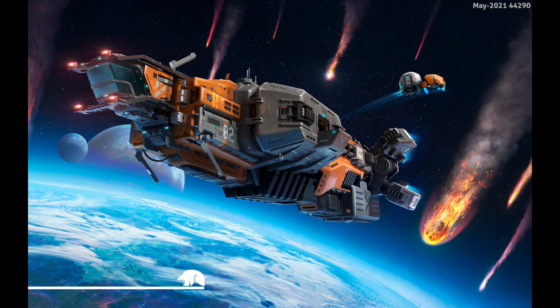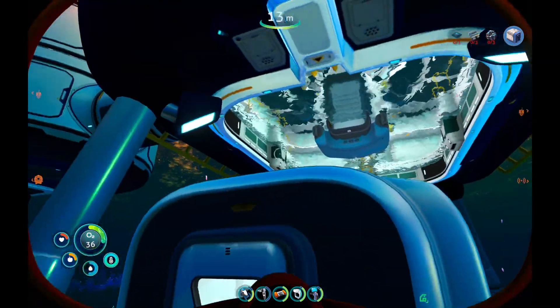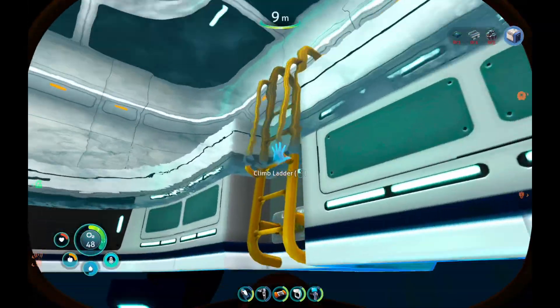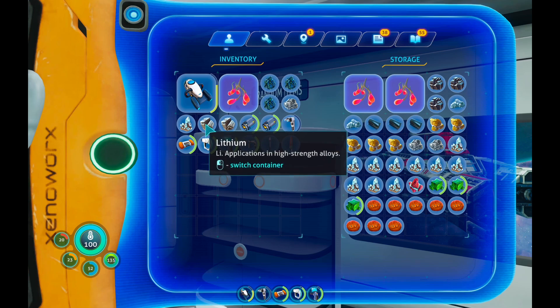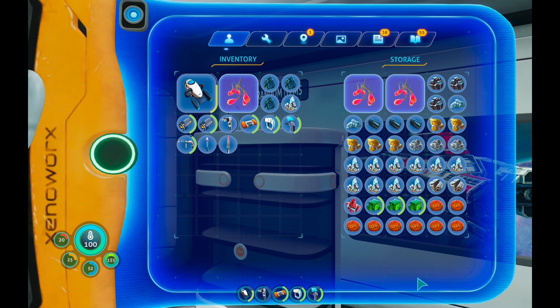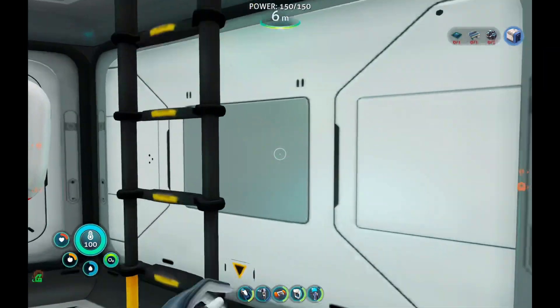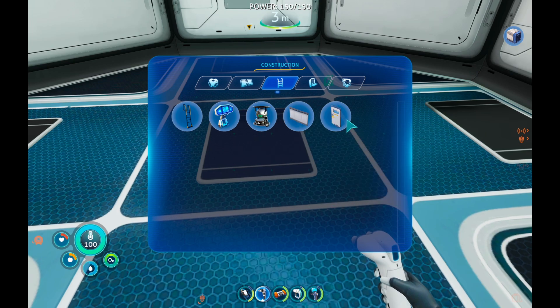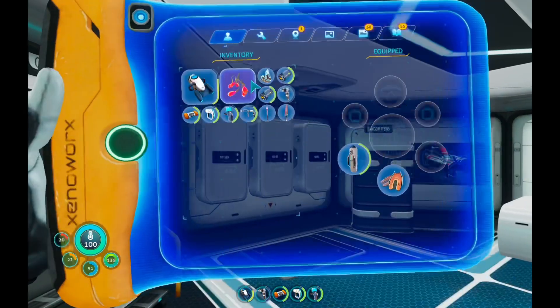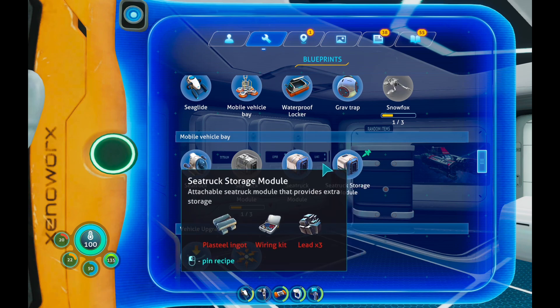Hey guys, welcome back to another Subnautica Below Zero let's play. This is part eight. This episode, I did some off-screen grinding - I got some lithium, some silver, two lithiums. All I'm glad about is I got all that diamond, but I want to get my bioreactor back - I kind of miss it. I want the aquarium module because every time I swim I automatically catch fish.